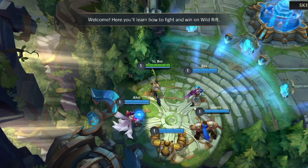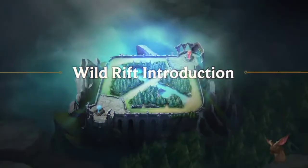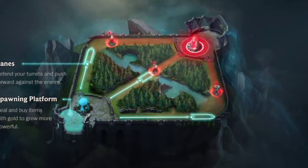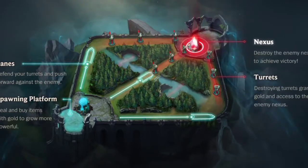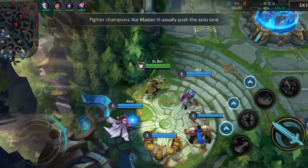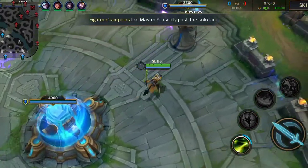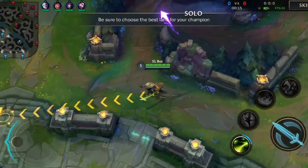This is the spawning platform for the game. This is the Wild Rift map. This is the main part of the game. You can get enemies from the top lane, bot lane, and mid lane. You can destroy lanes and fight in the top lane.